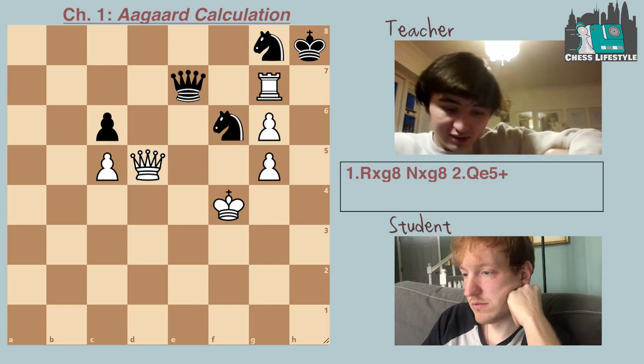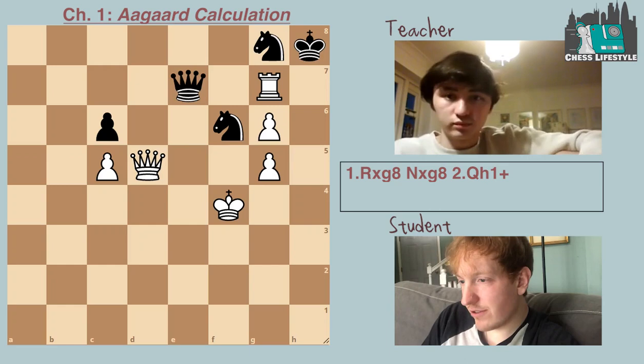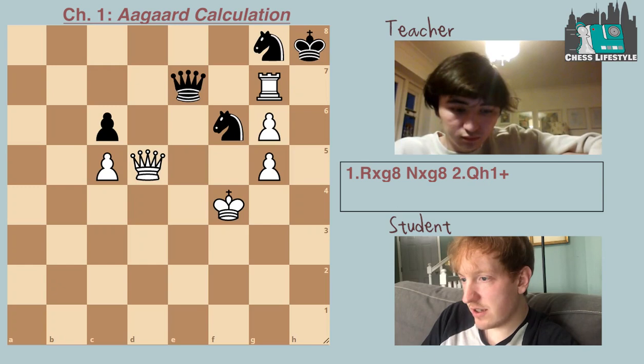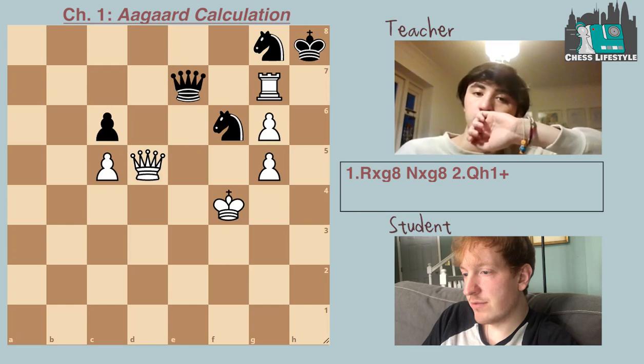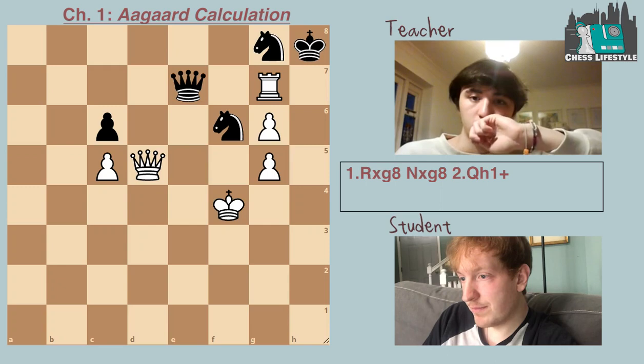In the rook takes g8 line, take another look. There's queen h1 check. After rook takes g8, knight takes g8, queen h1 check, king g7 — that also looks drawn. Queen h7 check isn't working. After king f8, then g7 — king f7, and then the king can come to e8 because the knight's hanging.